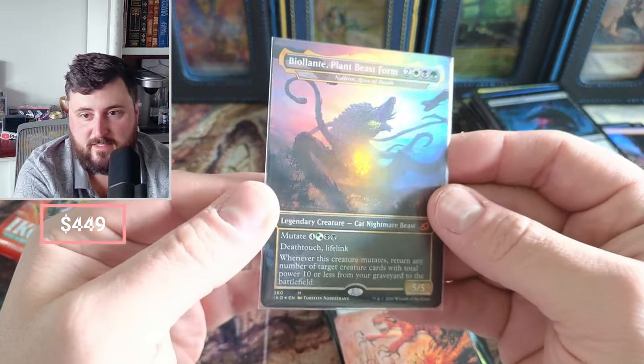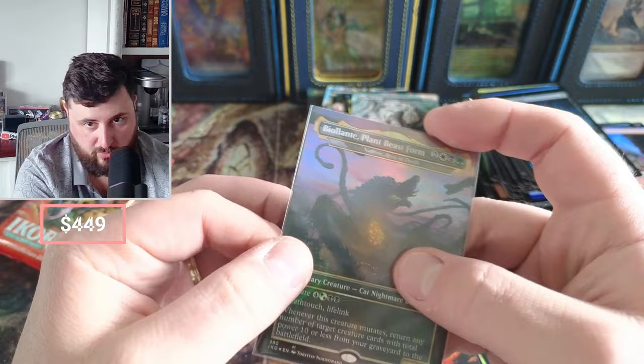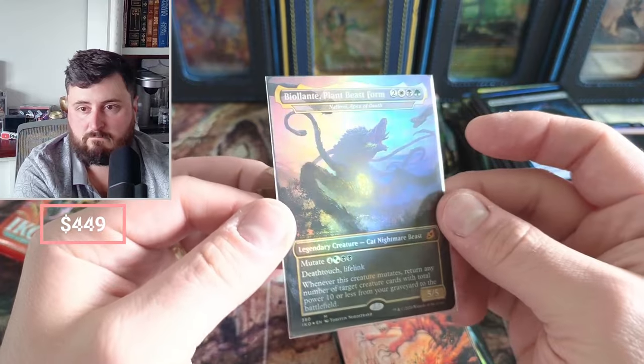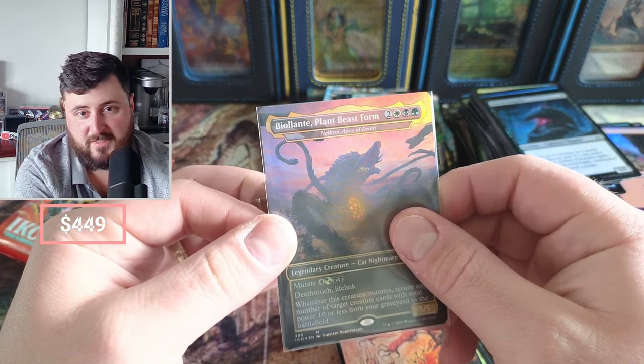I actually wanted to make this a commander of mine, because honestly for a life gain commander this is pretty awesome. If you have maybe angels and something like that — it really glows in the center. In my mind the whole box has been a success!